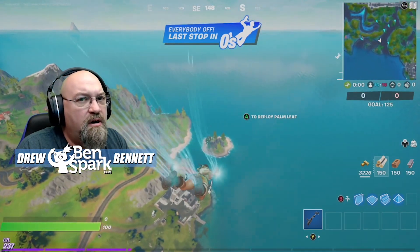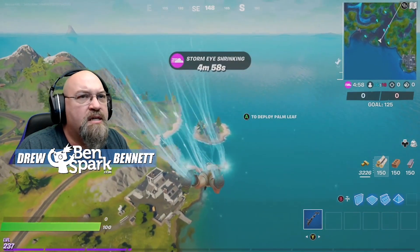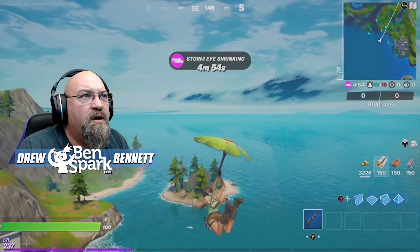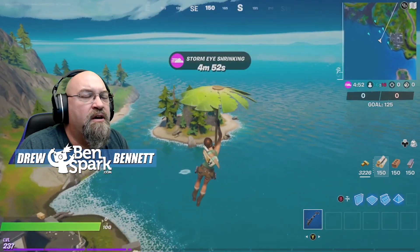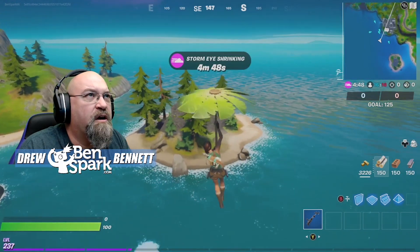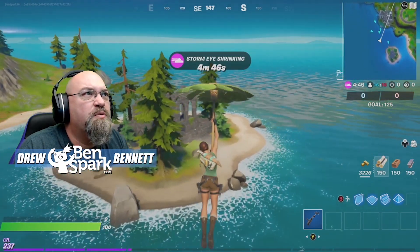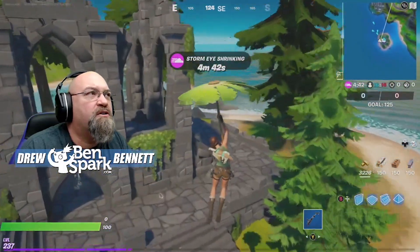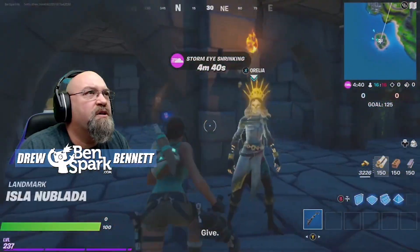That landmark is out past Flush Factory. It started off as a set of rocks, and then became rocks and like some sand and stuff. But now there is actually a full-on location right here. This landmark is pretty cool because there is a new character NPC, and you can talk to the NPC.